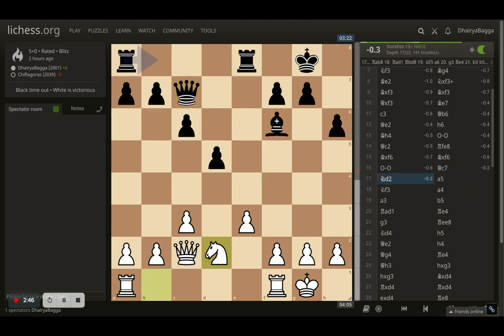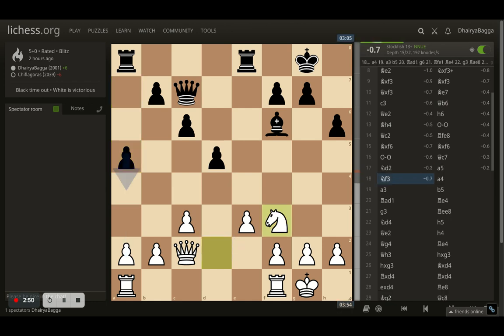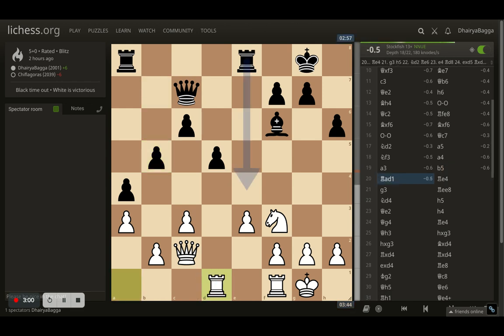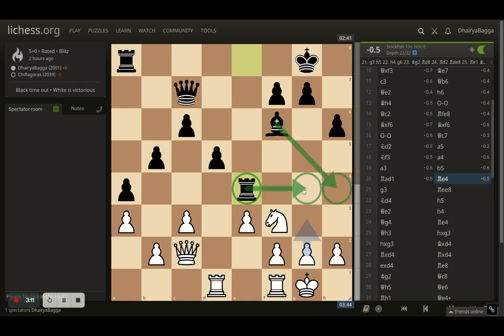I went with knight to d2. Opponent starts pushing the pawns from the queen side — a5 comes up, I went with knight f3, and then a4. I just played a3 there, trying to block the pawn from moving forward. Now b5, and now rook on the open file, trying to follow the principles. Now rook comes onto e4 — a nice rook lift by the opponent. Maybe just trying to exchange bishops, or getting the rook active onto g4, pressurizing on g2 eventually.